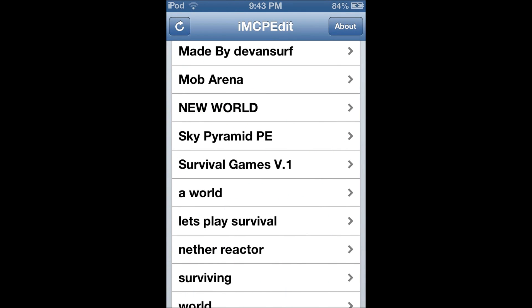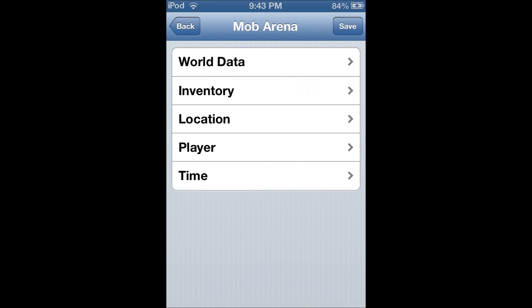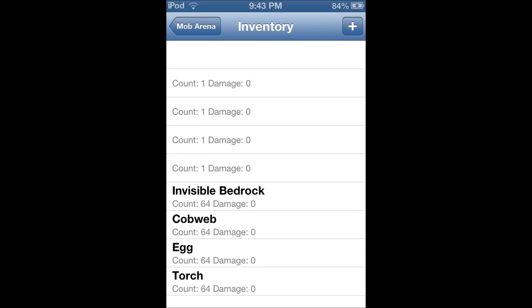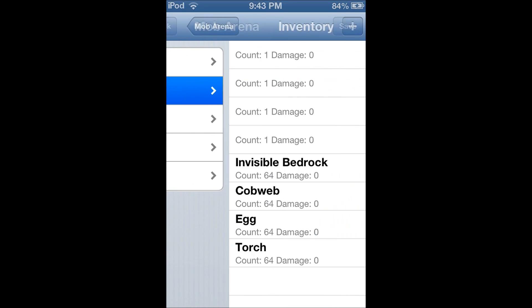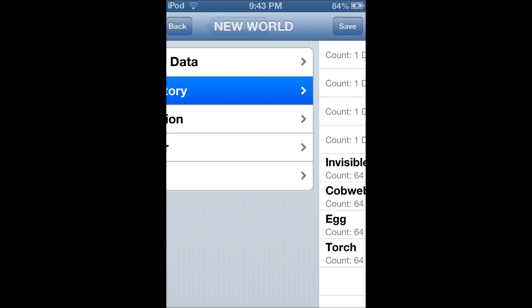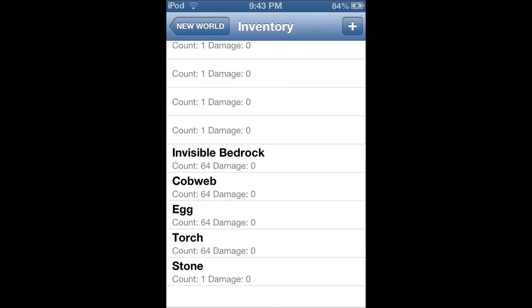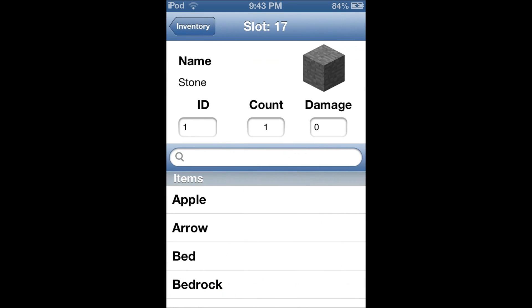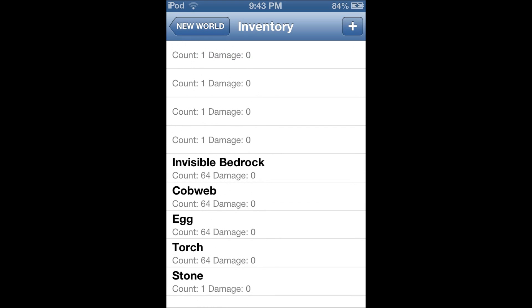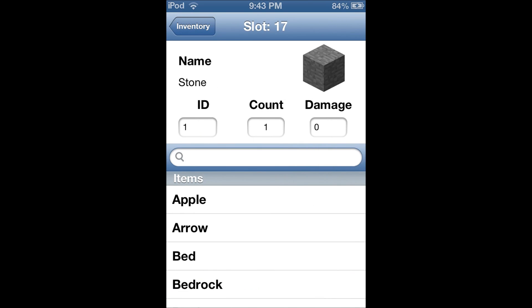And then what you want to do is go into another world of yours that you already have blocks in and that you never used IMC edit on. So once you look inside another world, you're going to go to the new world, and you have the same things you have, and you can even add more items.